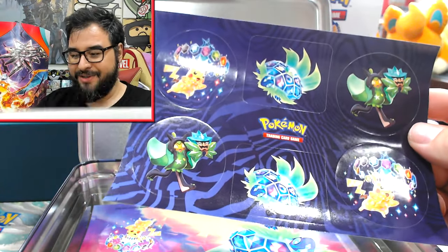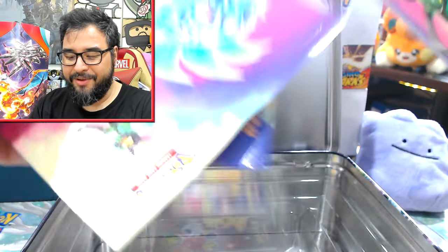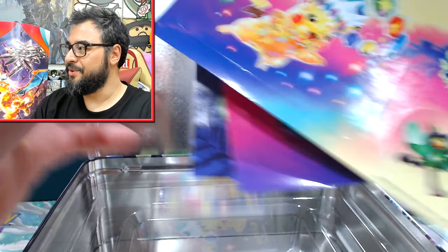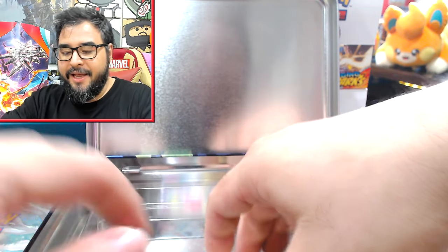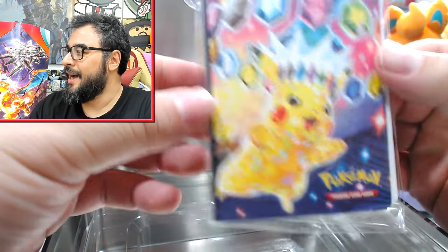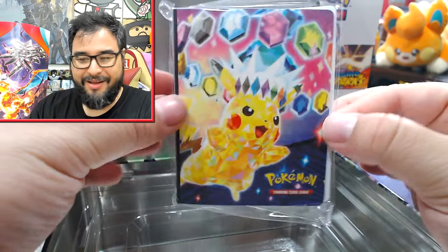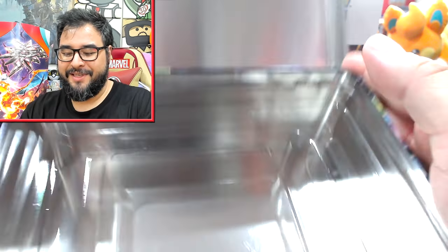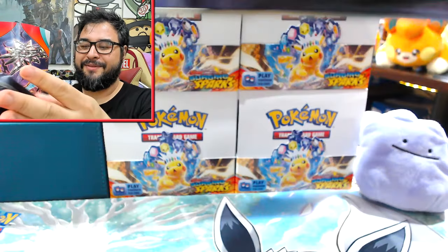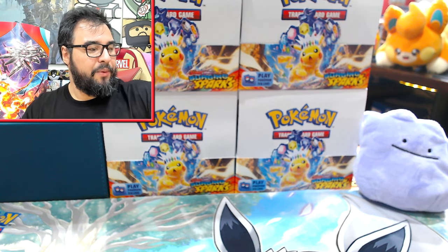You get your Terapagos sticker, the bigger Terapagos one, and then the bigger Pikachu one — pretty standard stuff, that's what to expect in these chests. Then you've got your little Pikachu single-card binder — one card per slot, just a personal little portfolio.